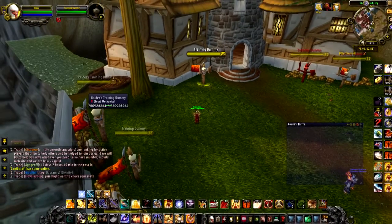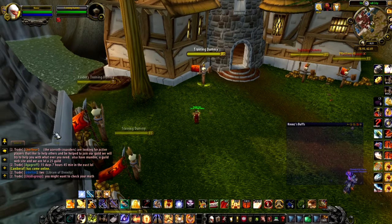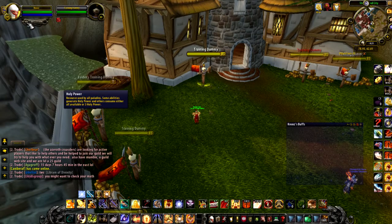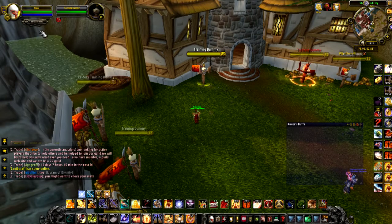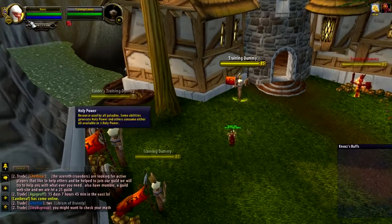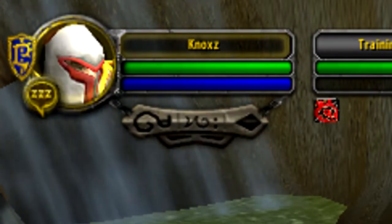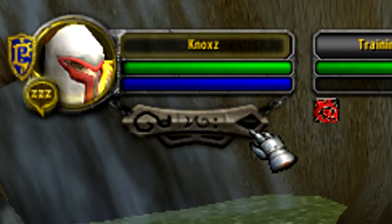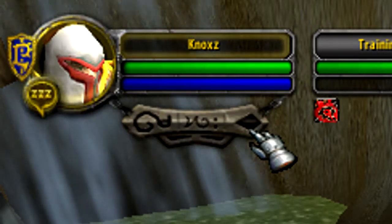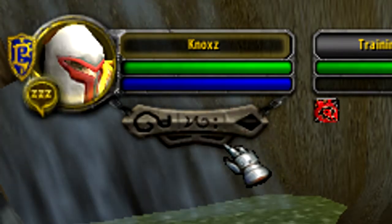Now what this does — the way I'm going to show you how to do this — we're going to couple abilities to each Holy Power. So pretend this is Holy Power 1, 2, 3, 4, 5, in the order that you gain it. So Exorcism is going to be number 1 Holy Power, Crusader Strike is going to be number 2 Holy Power, Judgment is going to be number 3 Holy Power. Now by this time, if you do not have an Art of War proc, you continue on going to 4 Holy Power with Crusader Strike, and then at 5 you go to Judgment.